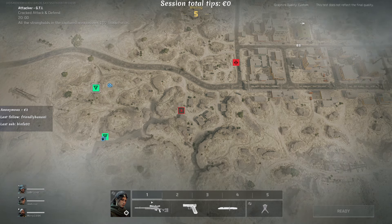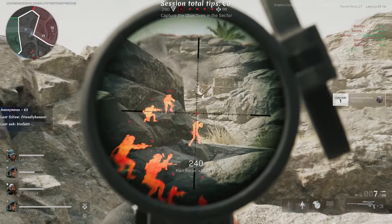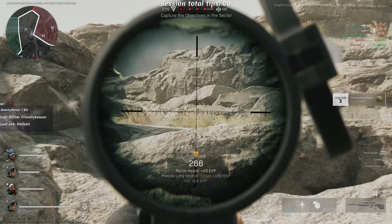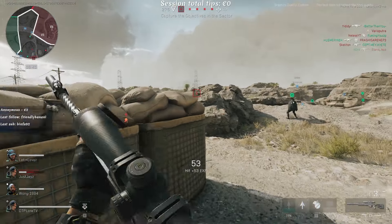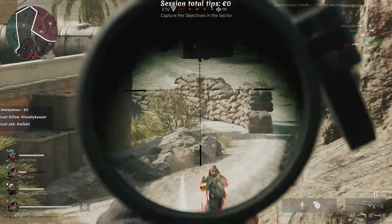Those are already the enemies - we got one, we got two. My special ability, which is my X, lets me spot enemies by throwing a marker. I'm gonna throw the arrow and we're gonna spot all of them so everyone on my team can see them. With the sniper you can kill in one shot whether it's a headshot or body shot - I'm not sure about that actually.